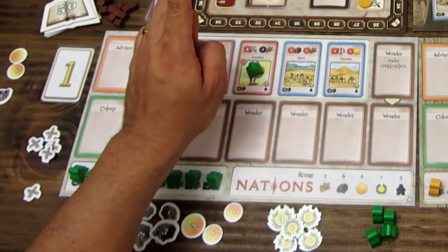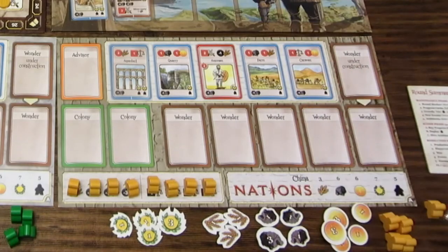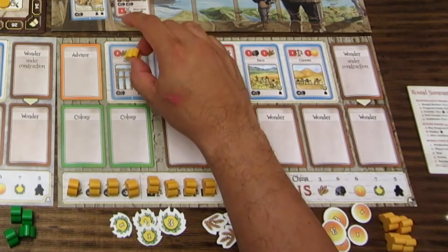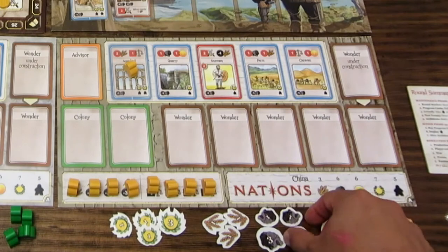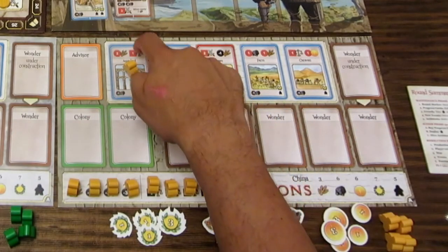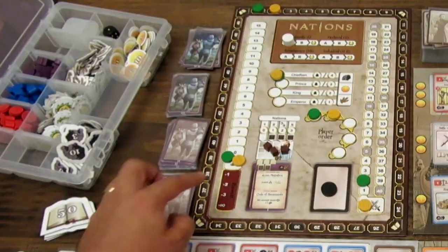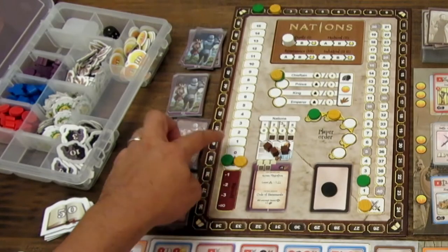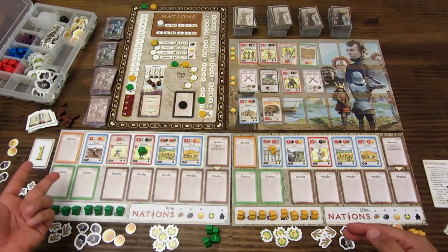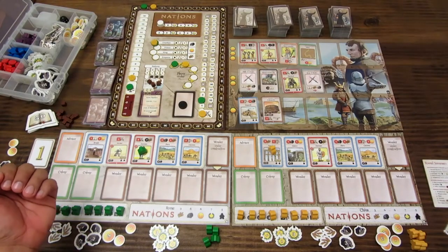La segunda acción disponible es poner trabajadores. El jugador agarra y decide poner un trabajador en su fortaleza militar. Al poner el trabajador tiene que pagar una piedra. Inmediatamente, por cada trabajador aumenta 2 de fuerza militar. Además, al final del turno en la fase de producción, por cada trabajador tendrá que pagar una alimentación.